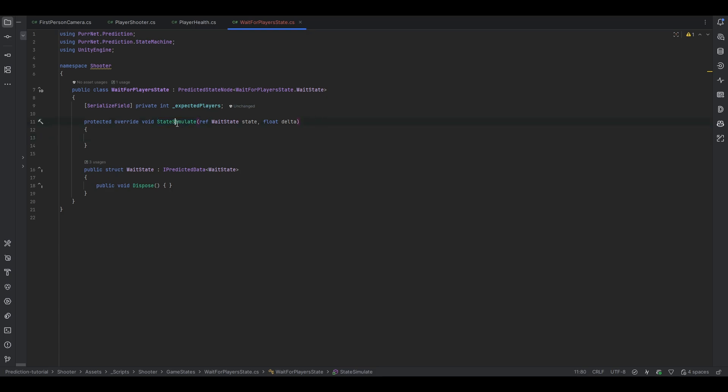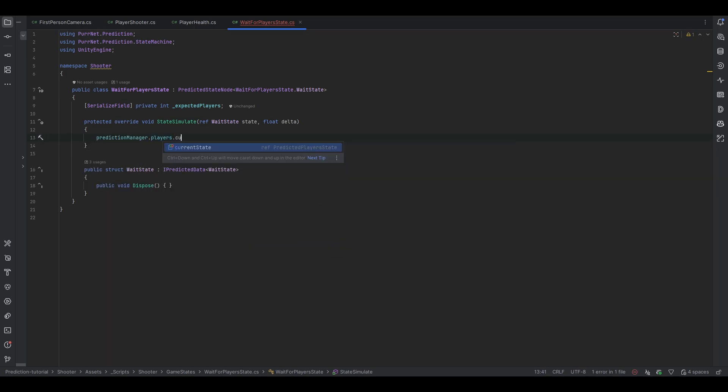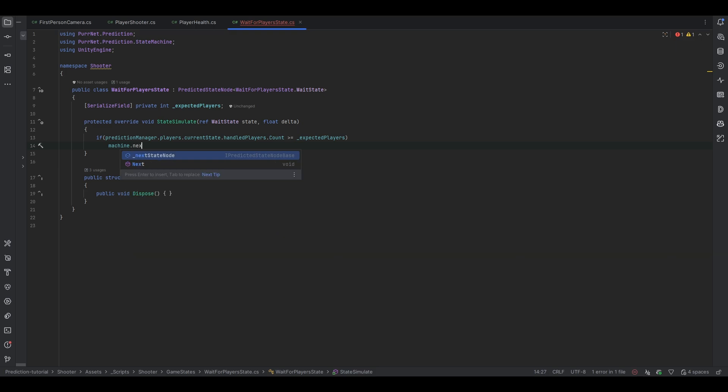What we want to do in here is just wait till all the players are essentially connected. One of the easiest ways to do that is in prediction manager dot players — we can grab the current state and then get the handle players. This is essentially how we know the players that are part of the prediction loop right now. All we need to do is check if handle players dot count is greater than or equal to expected players, then we can just do machine dot next. That should pretty much be all of this.